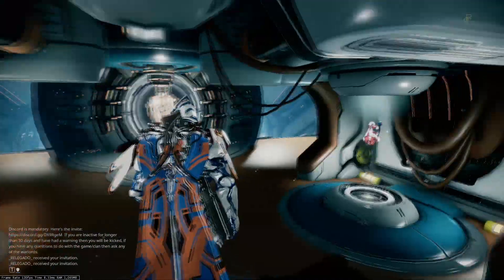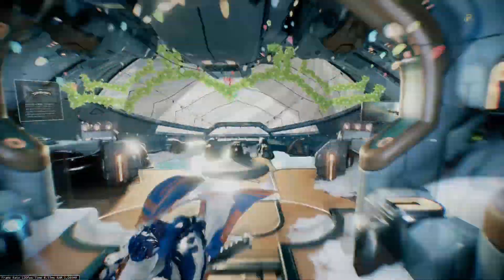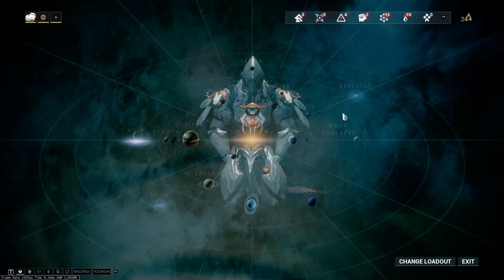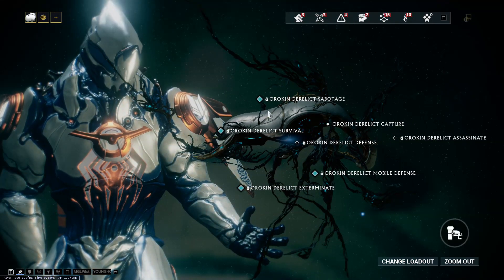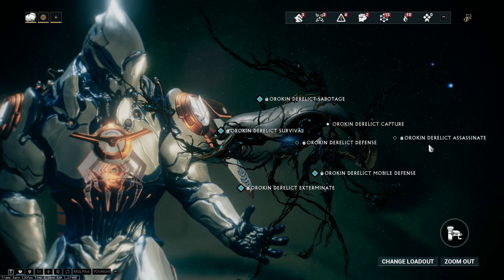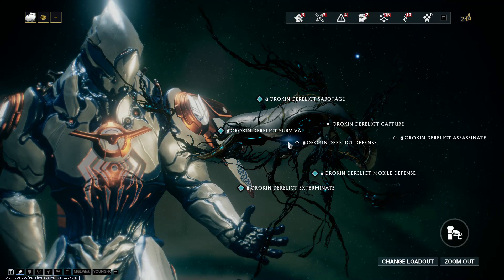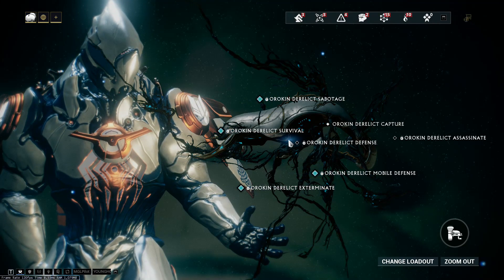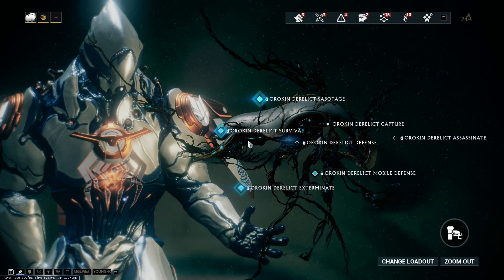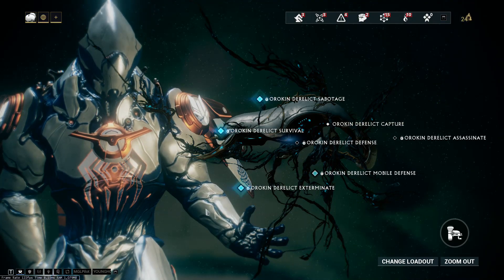Some of the mods sell for a lot and some don't. The way you farm for these mods is by going to your navigation and selecting the Derelict. You can see all these missions — the only ones that don't give you a Corrupted Mod are Defense and Assassinate, because they don't have a vault spawn.